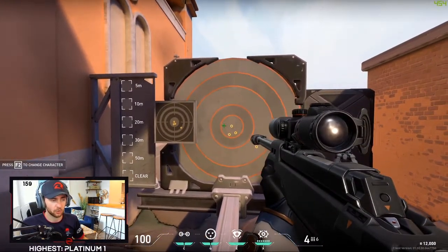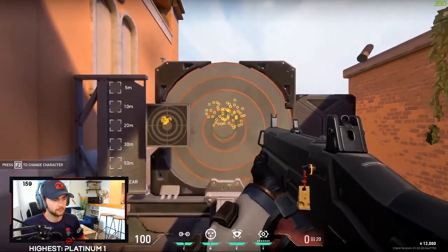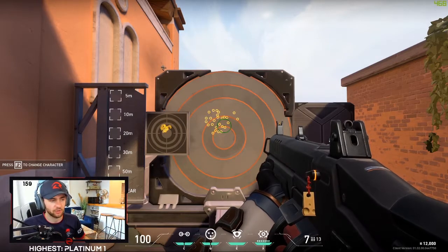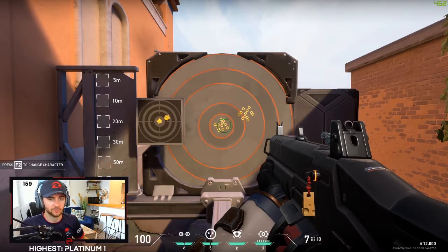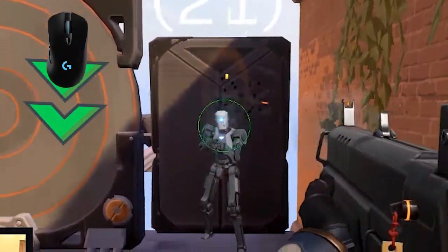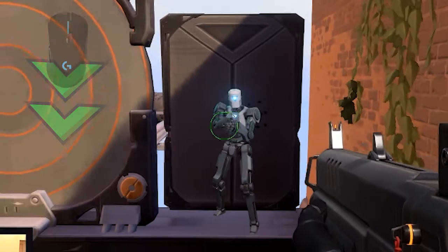Moving to shotguns, starting with the Judge — the fully automatic shotgun. You kind of get a figure 7 pattern: it starts in the middle, kicks up to the right, goes off to the left. Because of the pellet spread, each blast gives you 12 randomly spread bullets, but they do keep a relatively tight circle at five meters. The figure 7 pattern it shows is also somewhat random as to how much it sticks to it. With the Judge I'd just always stay center mass with some vertical control but very little horizontal, because you can't be 100% certain where it's going.